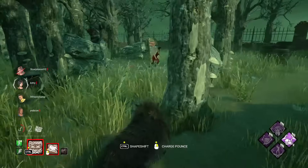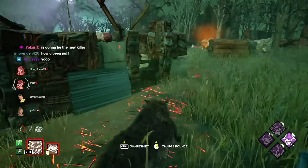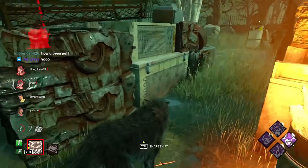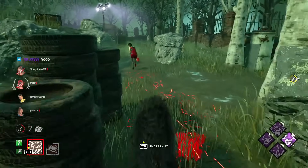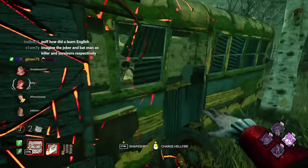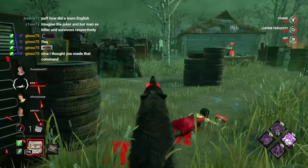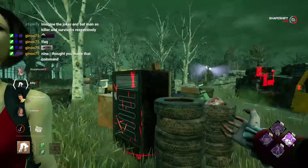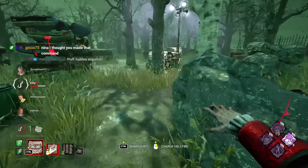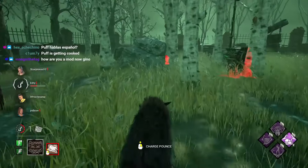Let's see if we can get someone out of the game here. They're just doing gens through Pentimento — they're crazy. By the way, I have a perk that apparently gives me stacks, and the more stacks I have, the lower my Hellfire cooldown is. Which is kind of cool, but it's kind of complicated — hard to keep track of.